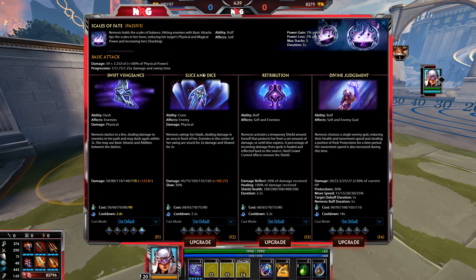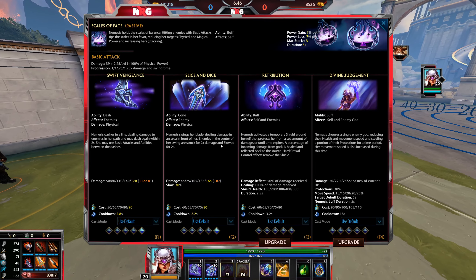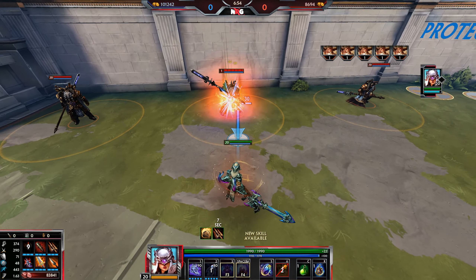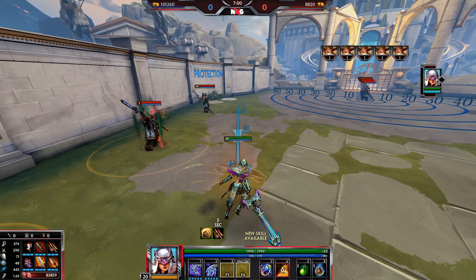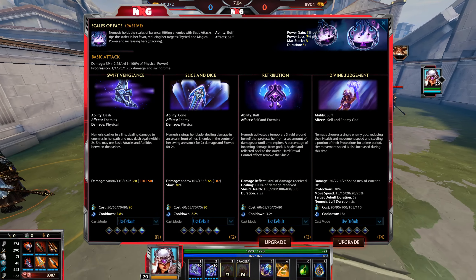Onto Nemesis' 2, Slice and Dice. Nemesis swings her blade dealing damage in an area in front of her. Enemies in the center take 2 times damage and are slowed — you can see the red area representing the double damage and slow zone. Enemies on the sides take the standard damage with no slow applied.